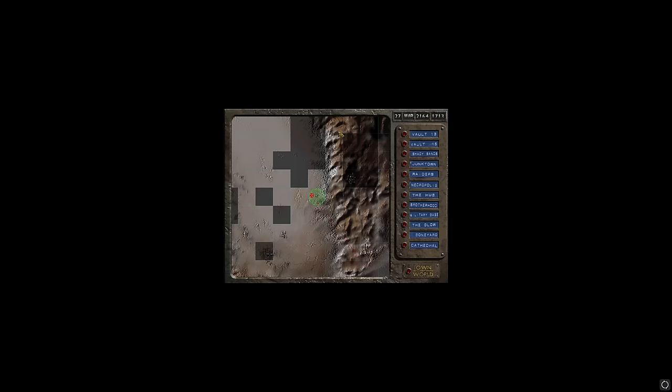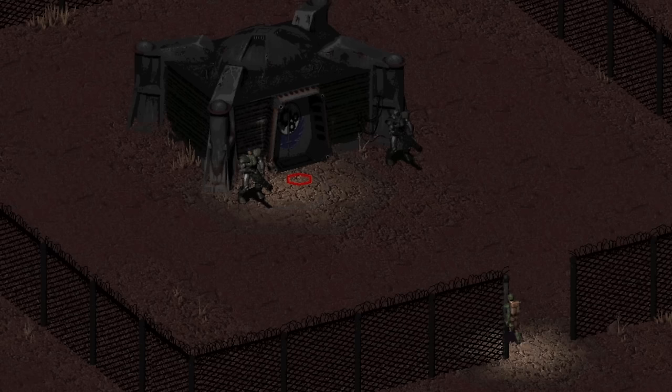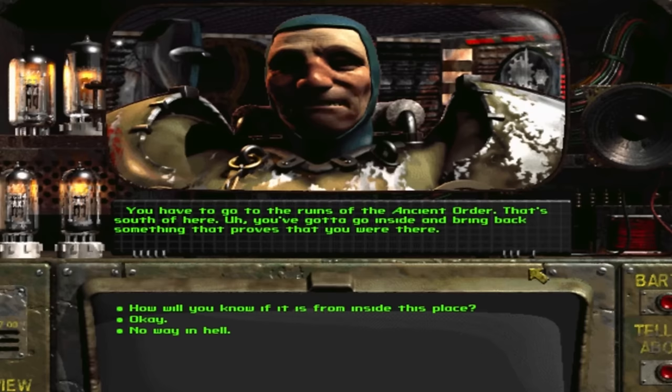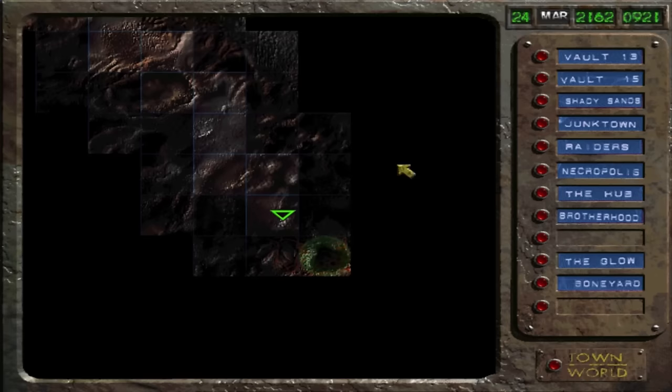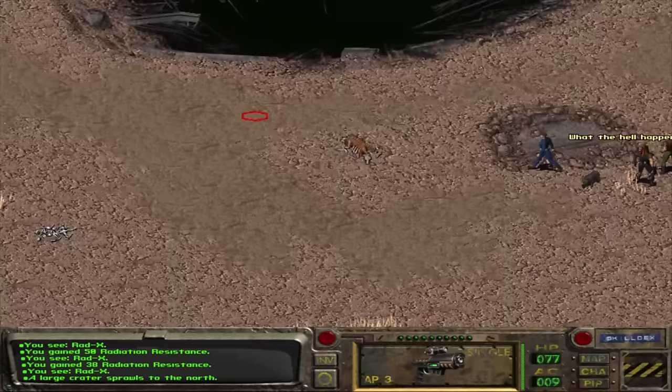Then I knew it was time — time to meet the Brotherhood. I found these two dudes earlier in the game standing outside of a bunker. I knew from a mile away they were Brotherhood. However, this dude right here, Tabbit, he's an asshole. He tells you in order to join the Brotherhood, you gotta go down to a place called The Glow. Some Brotherhood chump died with an important item or something. The Glow is in the middle of bumfuck nowhere, far away from the rest of the map. There's fire all around it, tons of radiation.